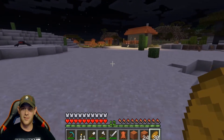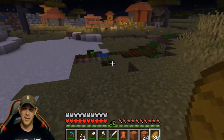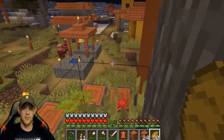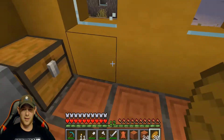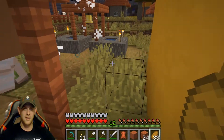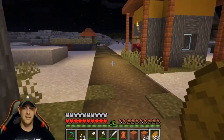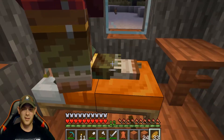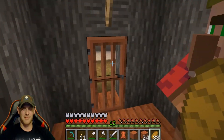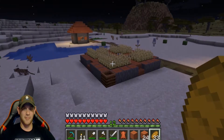This second village is right on the border of the savannah and the desert — this is awesome. They've got a little farm going on here, which the other village really didn't have too much of. They've got a composter, a librarian, more bread — I can always use more bread. I hear an iron golem! There's a leather worker, a brewing stand — this is actually turning out to be a pretty decent village. Let me sleep. There's a creeper right outside the door — we're gonna make a mad dash for it. Okay, we slept. So we got another village up here!